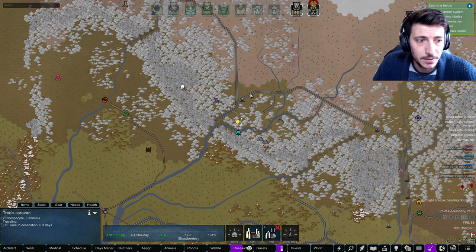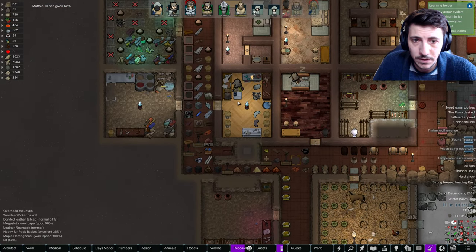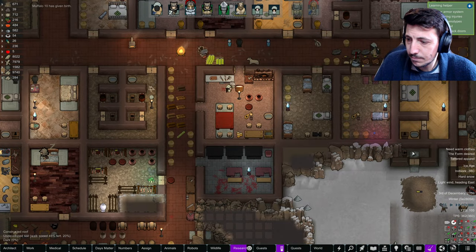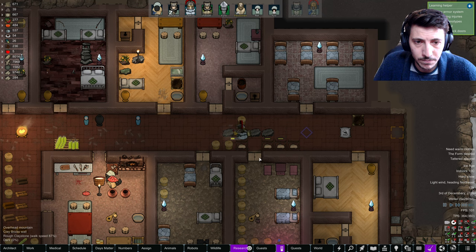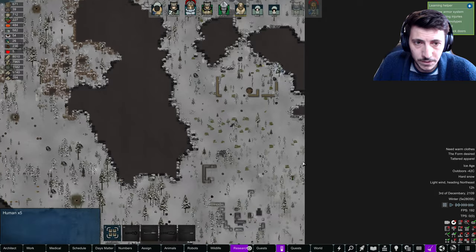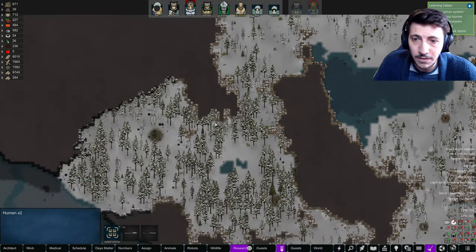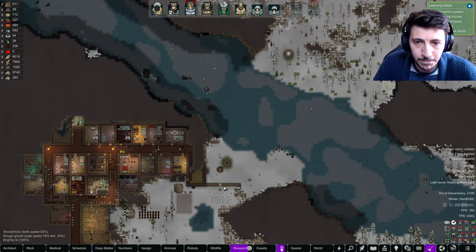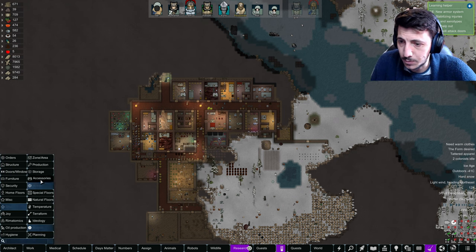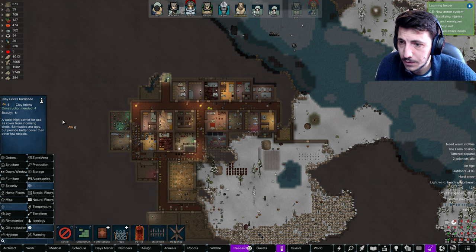They're gonna get there in 0.3 days. Assault blackboard — we'll make something better. Raid — five folks here. Are you even warming up to do this? That being said, we should also consider building out some defenses here because we have researched at this point some solid fortifications. We could do these barricades out of clay.